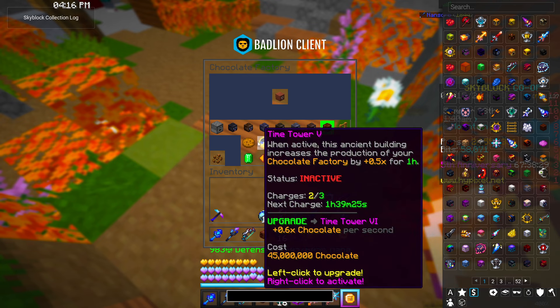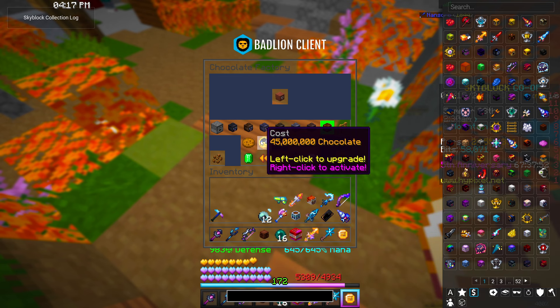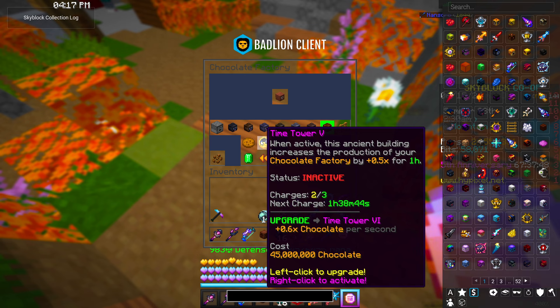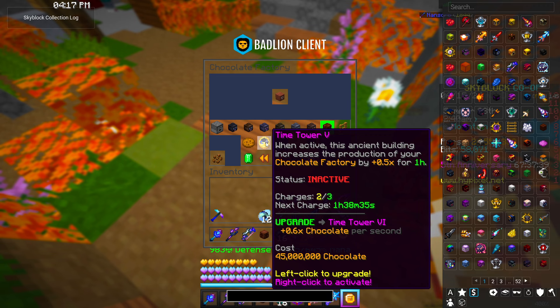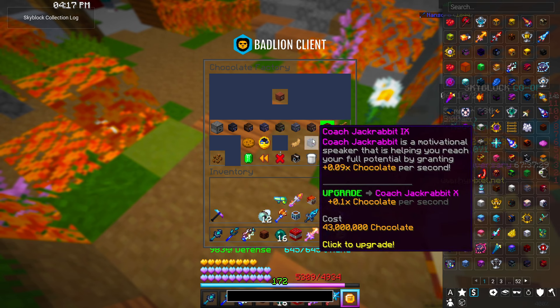The first time you prestige you unlock access to the time tower, a special Chocolate Factory upgrade that increases your production for one hour. It has a maximum of three charges and takes eight hours to recharge, so when you prestige you'll have zero charges and must wait eight hours to use one. To increase how much it boosts your production you can upgrade it — my time tower is at level five, and upgrading it would increase my chocolate per second multiplier for that hour from 0.5x to 0.6x. There's a lot of math involved, so I highly recommend getting Bad Lion Client or another mod to help.